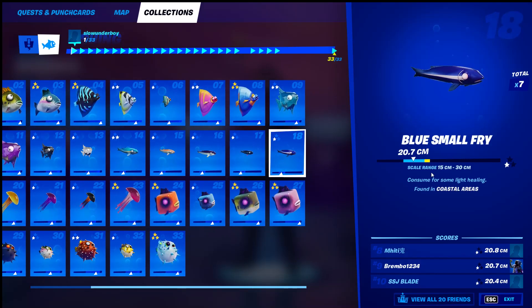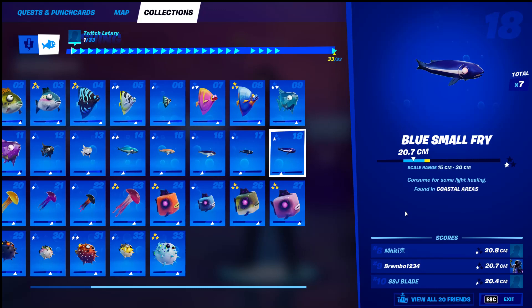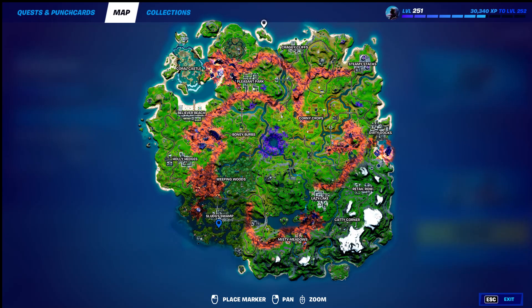Number eighteen, the blue-blue small fry — found in coastal areas, doesn't have to be at night, just a regular fishing rod. You find this around the coastal areas like I said earlier — right around here there are tons of fishing spots. This is literally my favorite area for coastal fish. Over here by Rainbow Rentals is good as well, but I'd suggest going back here — you can hit up six, seven, eight, nine, ten spots around this island.